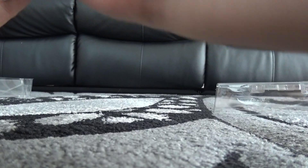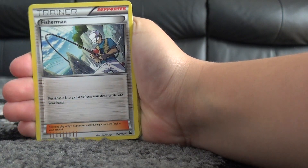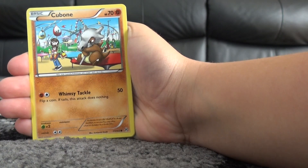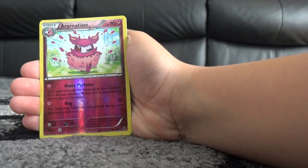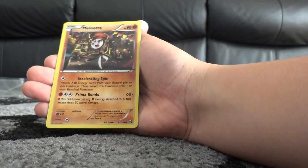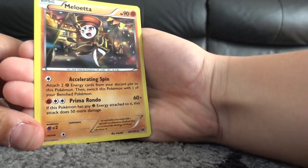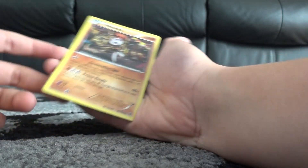Here we have the code card. Oh yeah — Snorlax, Stunfisk, Fisherman, Noibat, Cubone, Sandshrew, Fennekin, Aromatisse — and oh nice, a Mewtwo! You can't quite tell it's a holo there, it's just so dark, but that's a very nice card.